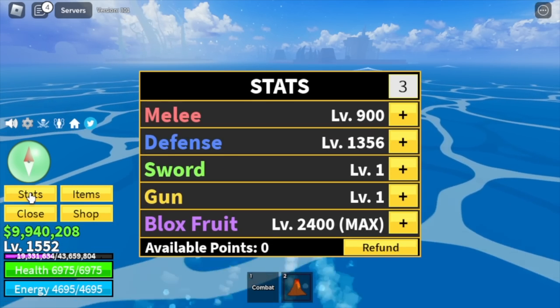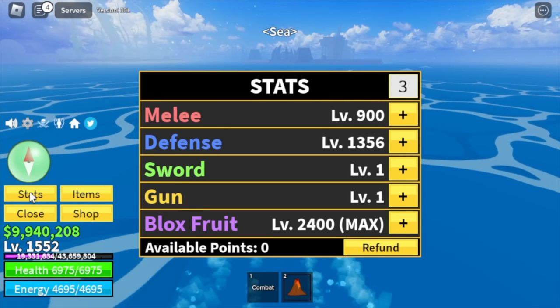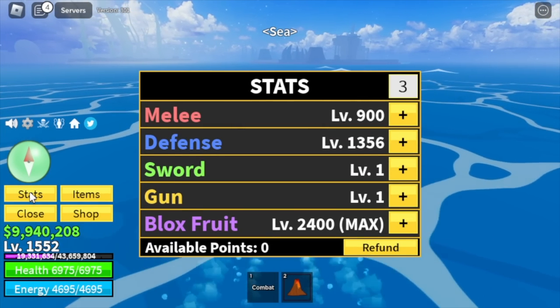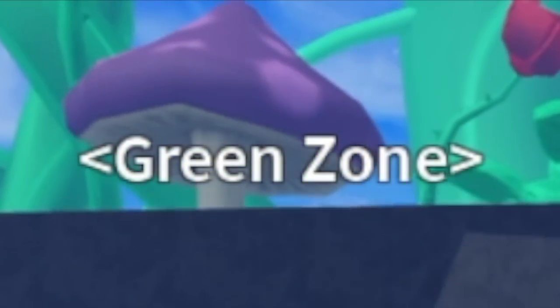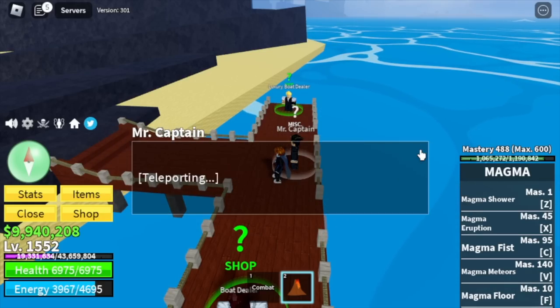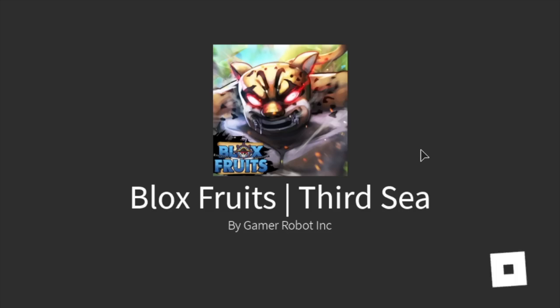After doing the Coliseum Quest, you can now go to the Third Sea. Here are our stats before we go to the Third Sea — again, 1552. Green Zone, talk to Mr. Captain, and that's it. Welcome to the Third Sea — check that badge, there you go.